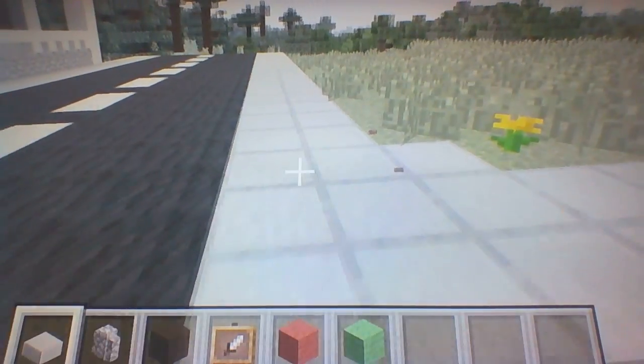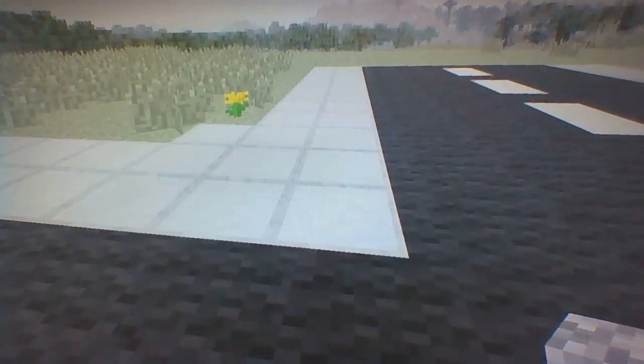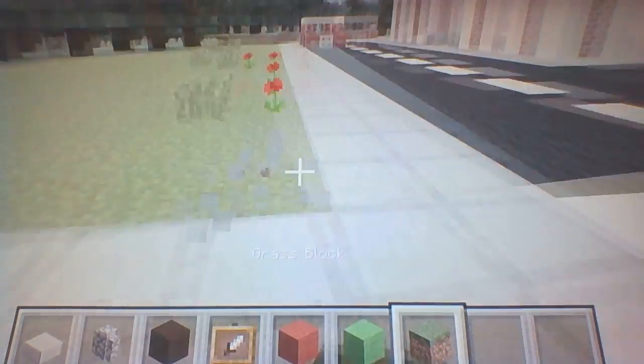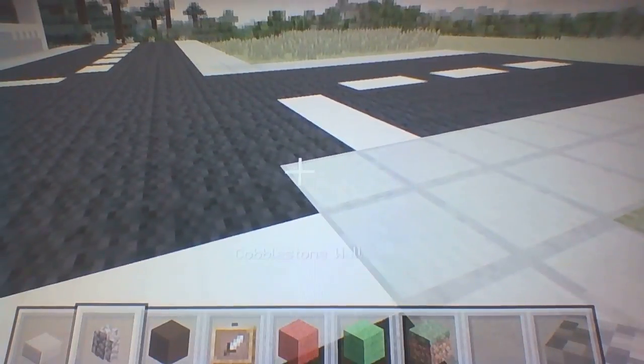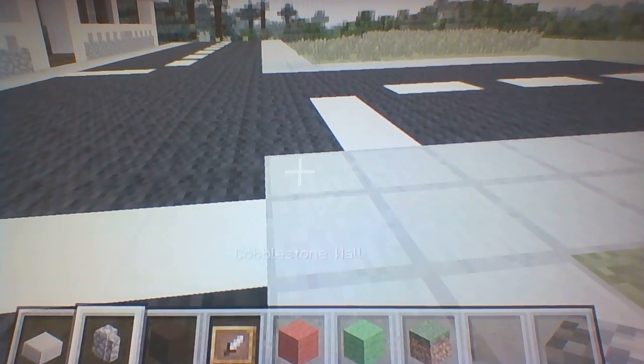What you're going to want to do is place these stone half slabs where you have a turning road — actually wait, no, you don't want to do that. I forgot, you don't need the stone half slabs in this video. I thought it would be cool but it actually looks quite bad. What we're going to do is get our cobblestone wall out and stack it up by three.